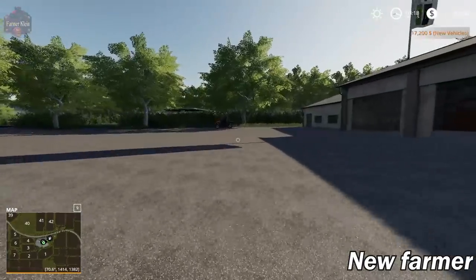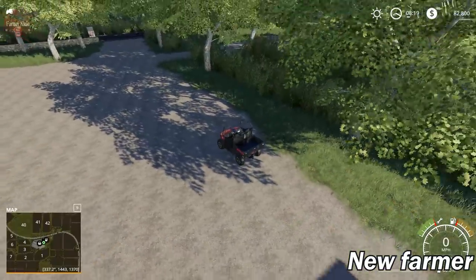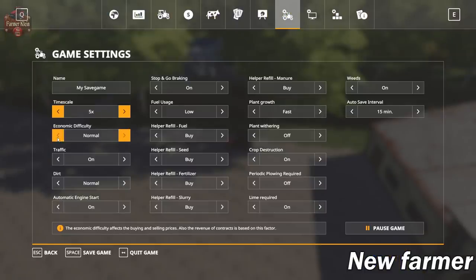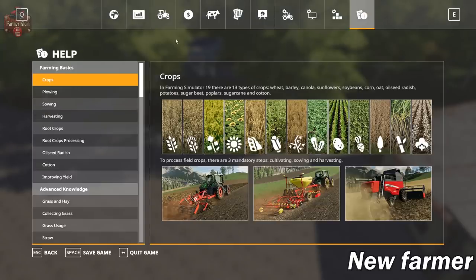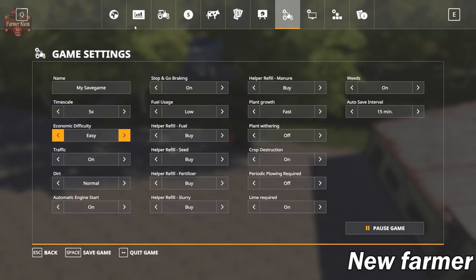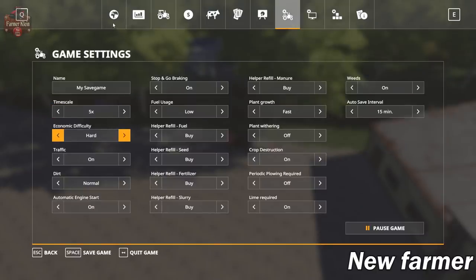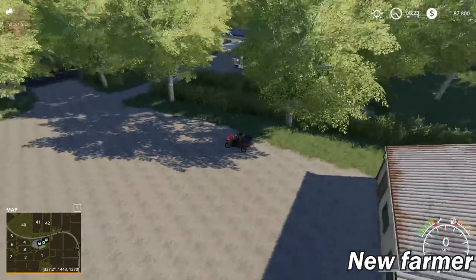We're going to run over to the main farm and check it out in new farmer mode. One cool thing with the 1.2.01 update is the ability to switch the economic difficulty between easy, normal, and hard — so you could play new farmer mode with hard economic difficulty and your prices will flip accordingly. This really allows you to basically play just like Farm Sim 17 would be, with everything placed down: sell off what you don't want, buy what you want, buy your land, and you're good to go.